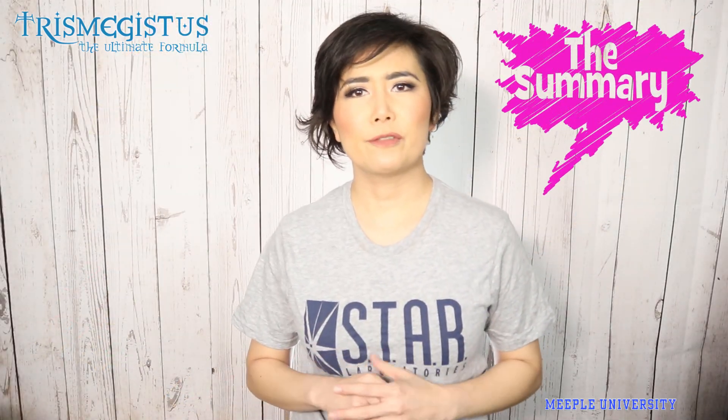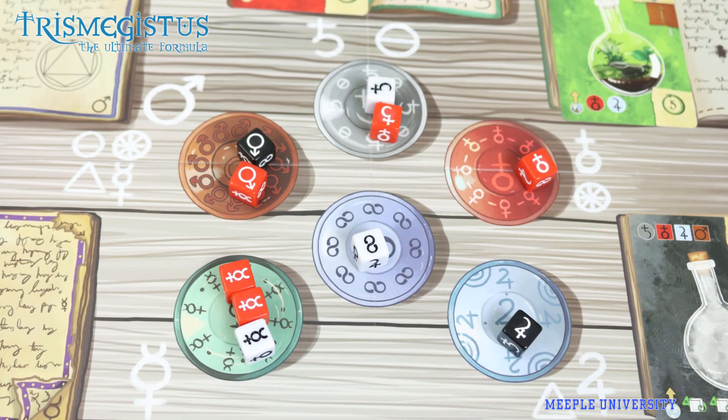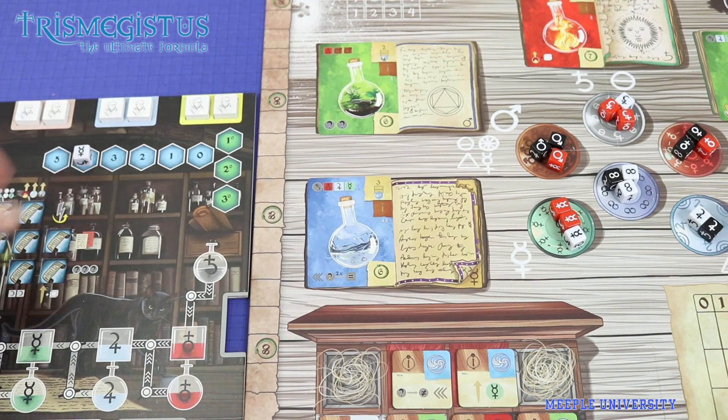In Trismegestus: The Ultimate Formula, players draft dice from a common pool of dice, one player and one die at a time. Each die taken will dictate how many action points are available, depending on how many of the same dice there are at the time of drafting. It will also dictate various other actions in the game, depending on the symbol and the color of the dice.